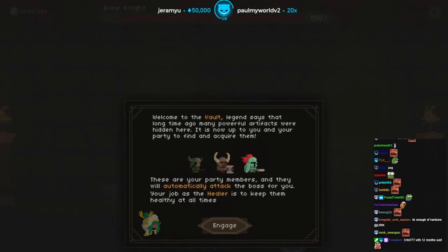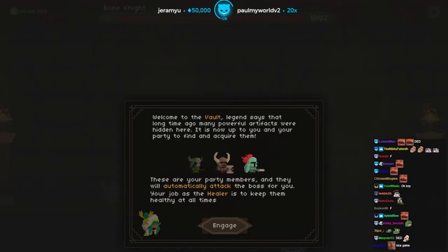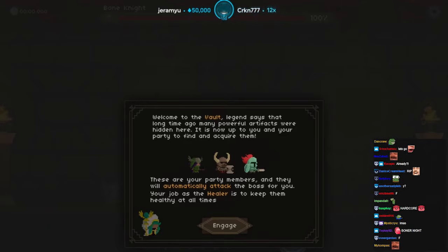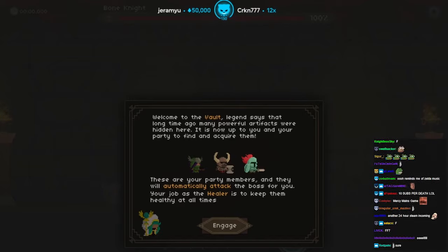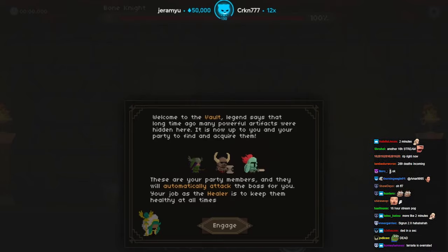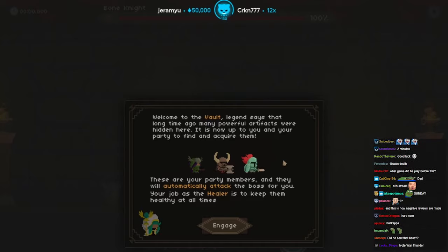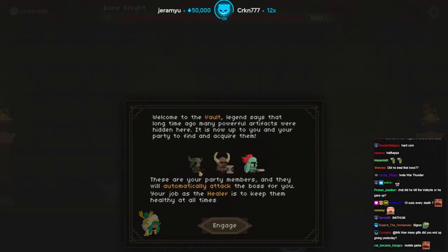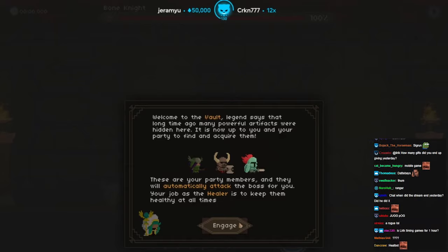The game throws you right in — Bone Knight. Welcome to the vault. Legends say that long ago, many powerful artifacts were hidden here. It's up to you and your party to find and acquire them. These are your party members — they will automatically attack the boss for you. We have a tank, a fucking arms warrior, and a feral druid. Your job — I play a healer.